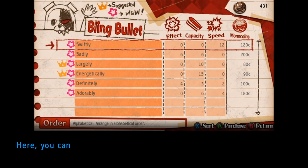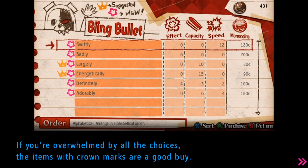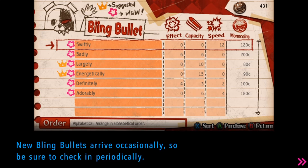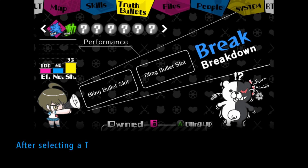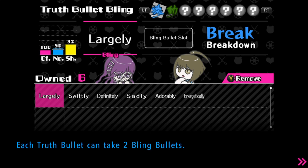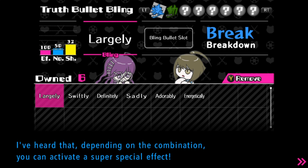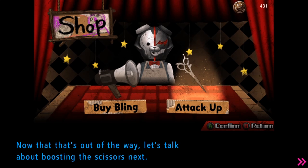It's time for tutorial. Here you see Monacoins to purchase bling bullets and boosts for your scissors. First, let me explain purchasing bling bullets. Think of bling bullets as special add-on effects that attach to truth bullets. The items with crown marks are a good buy. New bling bullets arrive occasionally, so be sure to check them periodically. Bling bullets can be attached in the truth bullets section in the menu with the start button. My bullets are going to be so blinged up, you are not ready.